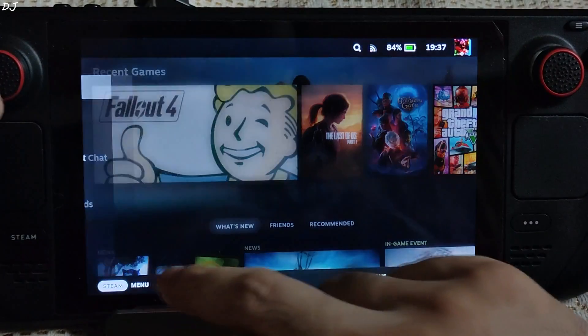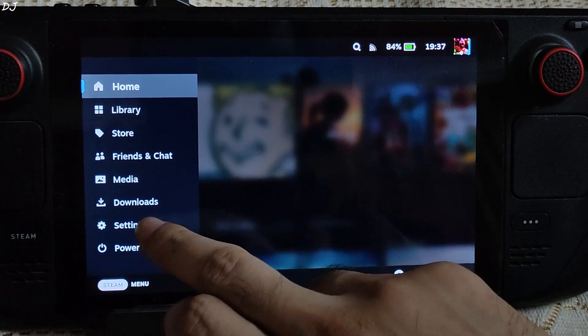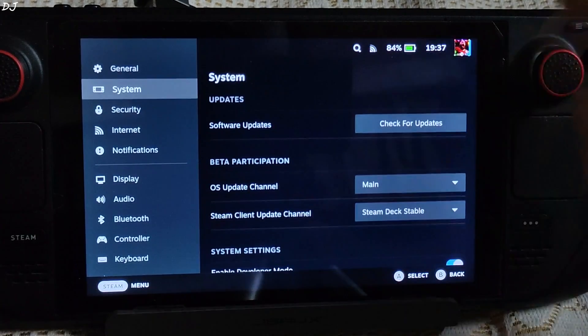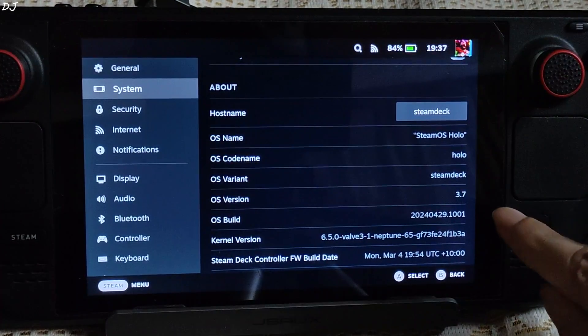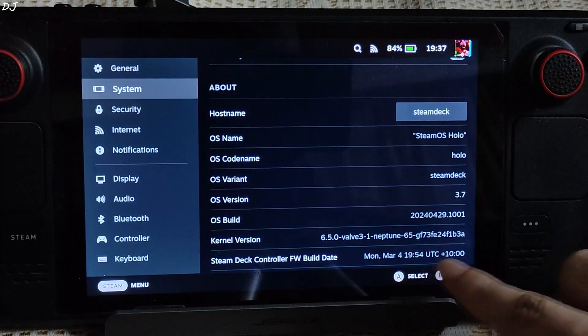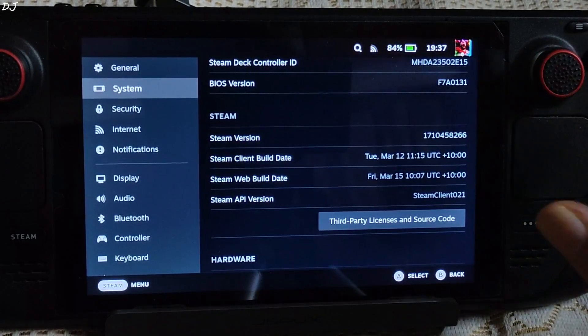Finally, we are in. On the main channel, the current version of SteamOS is 3.7. Just tap on Steam Settings, then System, and scroll down a bit — there's SteamOS version 3.7 with the kernel version. And this is the new BIOS version: F7A 0131.